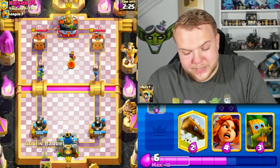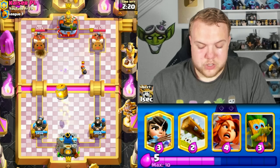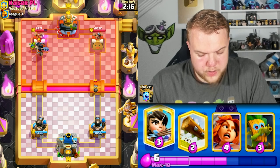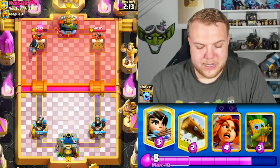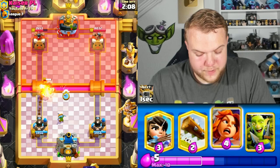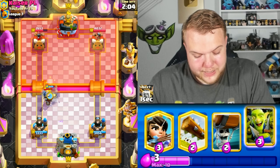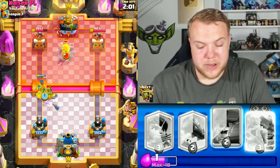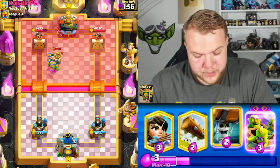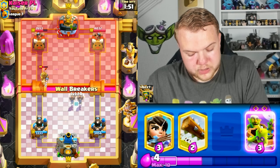Going with wall breakers — as you can see, we already cycled goblin barrel. You have such a quick cycle with this deck, you can apply a lot of pressure and reach your evolutions fast. Prince, arrows — I think it's going to be a goblin giant or giant deck. He cycles bomber, dark prince — going with goblin gang at the bridge gets a little damage on the prince.